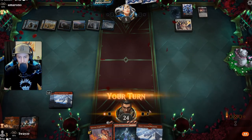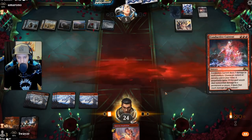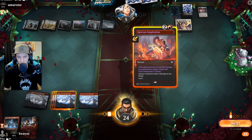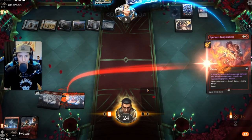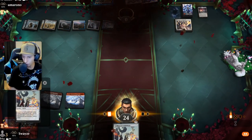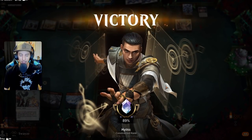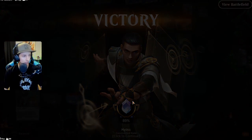Is that it? I think we win! This gives Inspiration two extra damage — bada bing bada boom, your boy just won! Let's go! I just love how creative this mono red deck can get with its win conditions.